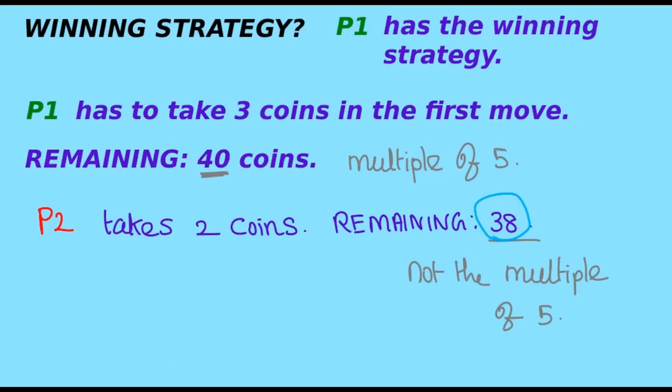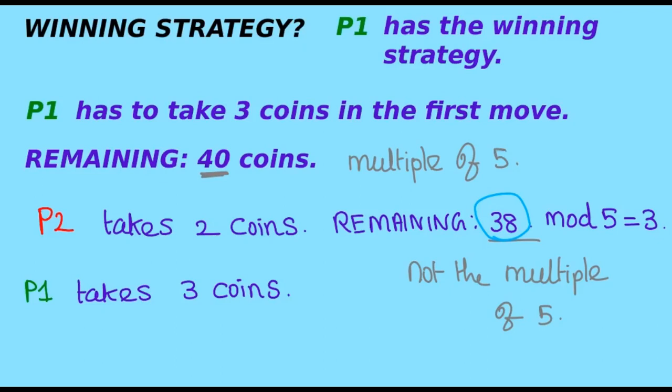In the next turn, player one has to take an appropriate number of coins so as to leave a number that is a multiple of five. This is done by dividing the remaining number of coins by five and taking the remainder. Since the remainder is always less than five, this is always possible. When we divide 38 by five, the remainder is three, so player one takes three coins, leaving 35 coins — which is again a multiple of five.